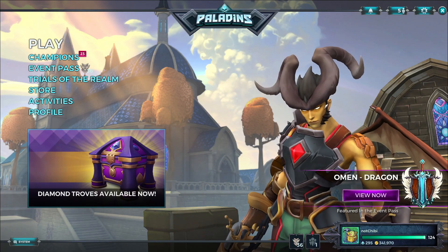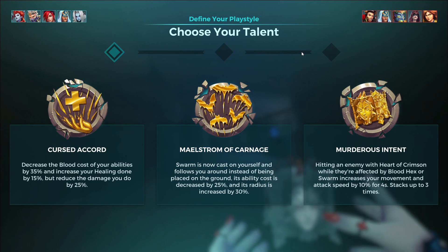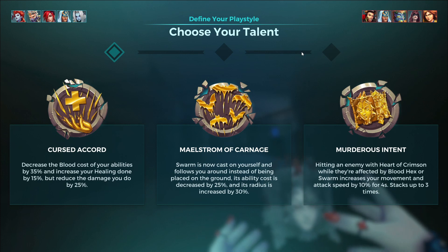Let's go ahead and talk about her talents. First is Krisakoy — this is her quote-unquote healing talent, but we're not actually going to take this for healing because it's basically a downside for a little bit of healing. It reduces the cost of your abilities by 35 blood health and increases your healing by 15%, but it reduces your damage by 25%.